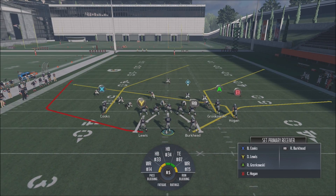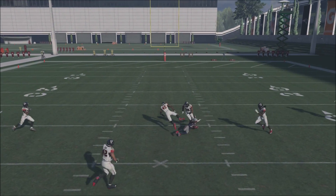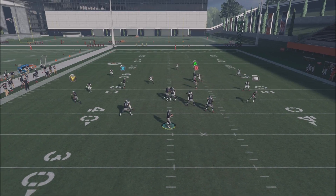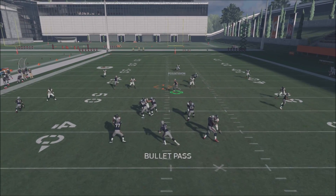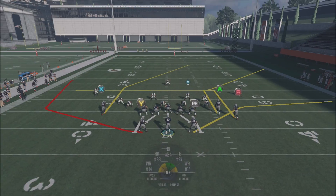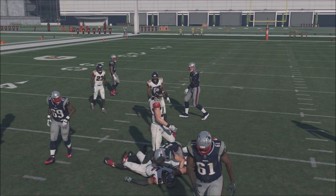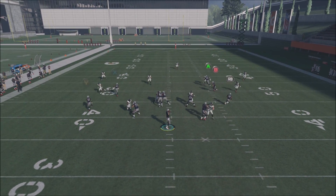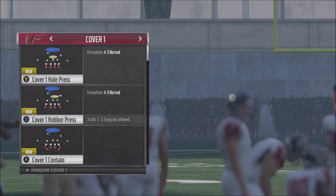So if we read Cover 3 and we see they're shaded underneath, we're looking away from Y and RB - we definitely don't want to throw that. What IS open in Cover 3 is the X receiver if they're not usering it. If they do user it, the B receiver is open underneath on the slant. If they shade underneath, the A receiver is open over on the sideline. This play torches every single coverage - something is always open.